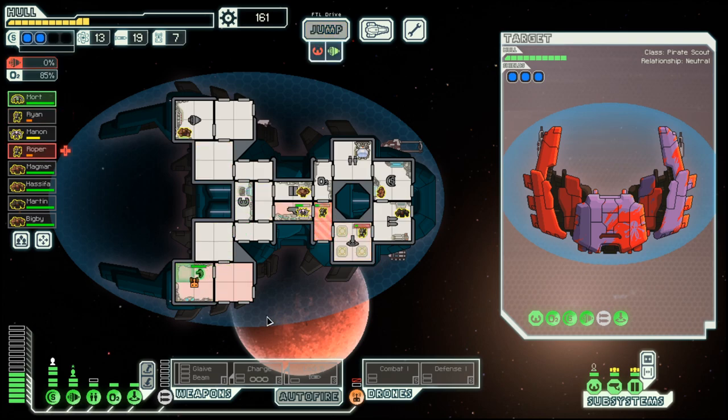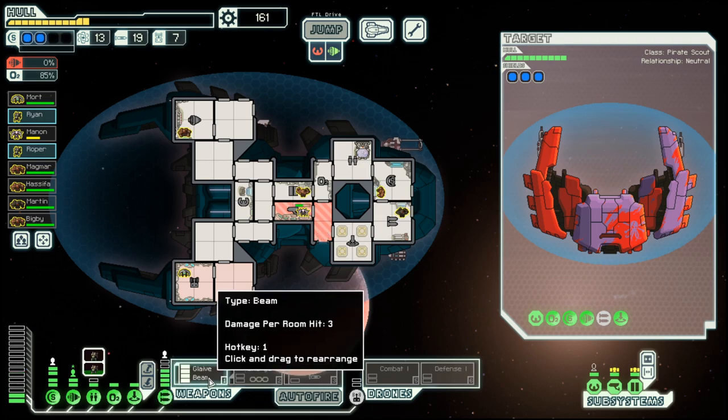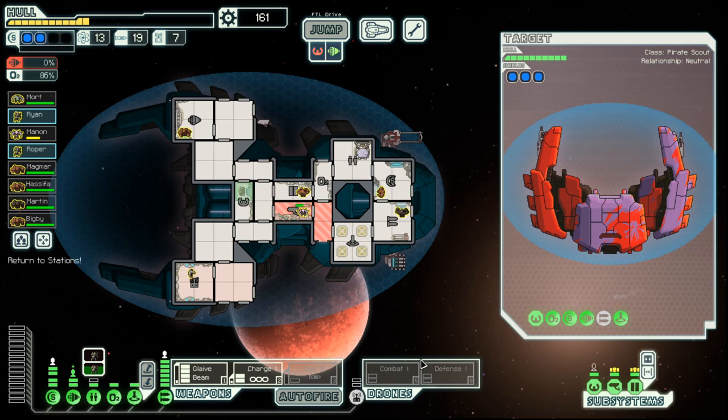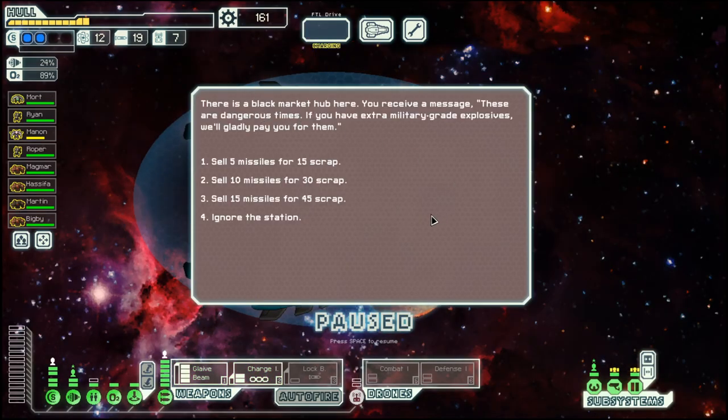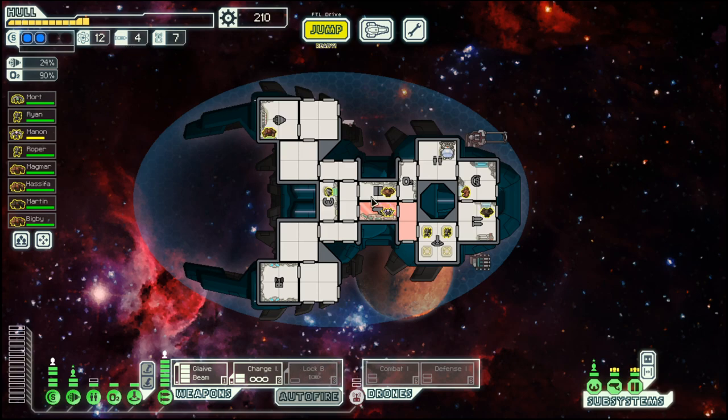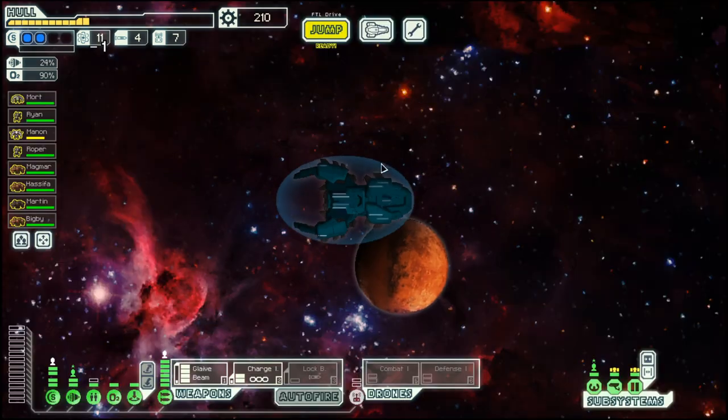Let's repair a drone control. And we have quite a bit of scrap here. We should probably look into a third shield. Selling missiles? Yes, we will sell 15 as we don't need them — only the lock bomb, which we have not used that frequently yet.